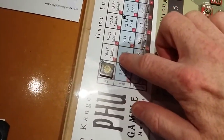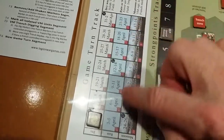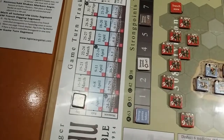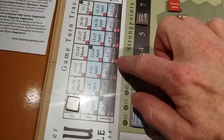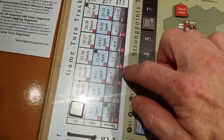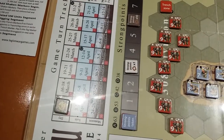By the end of each game turn, the Viet Minh have to reduce the French strong point hexes to a specific number in order to not lose extra morale. As we get closer to the end of the game, the French might surrender if the Viet Minh has taken enough strong points.